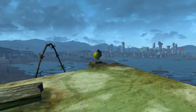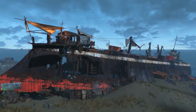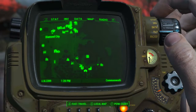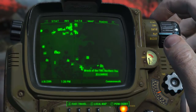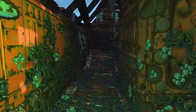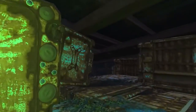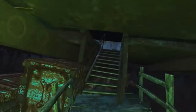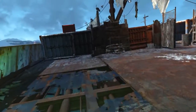Next we have the Agility bobblehead. To find this we need to come to the Wreck of the FMS Northern Star in the zone Quincy and Southern Commonwealth. On the Pip-Boy map, Diamond City is here and to the southeast we can find the Wreck of the FMS Northern Star. Once here, head into the bottom skeletal system of the ship. Towards the back there will be a ramp that leads up between some giant stacks of freight containers. Follow this ramp and pathway all the way around until you hit the staircase that leads up to the top deck.